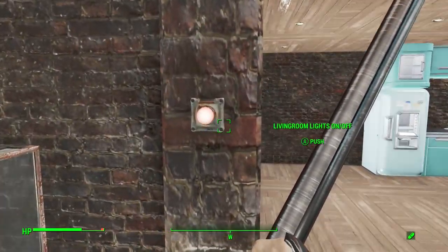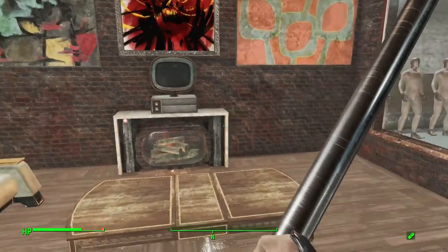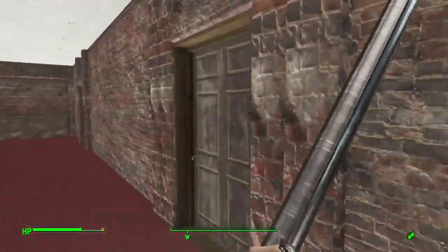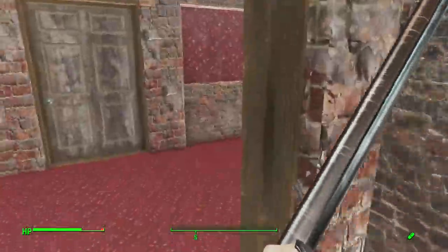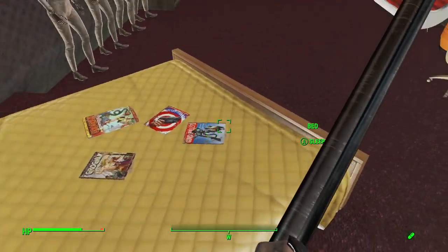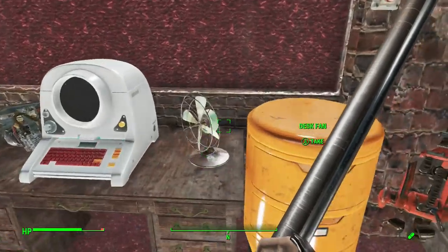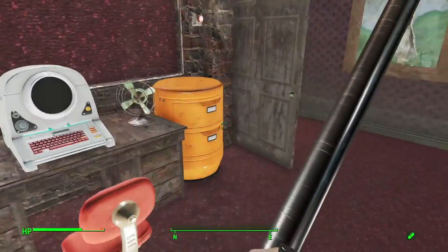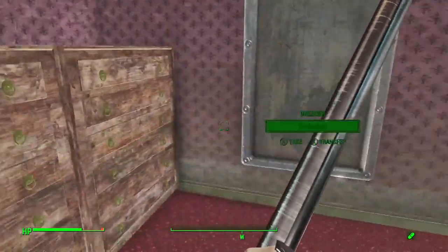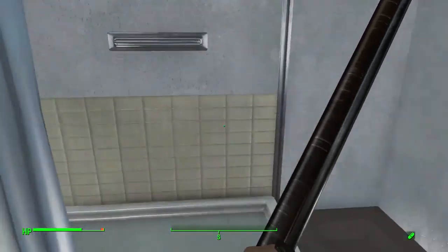Oh crap, what does this button do? Here we go. Let's check these rooms out. Okay, this is just the workshop room. Bedroom — look at all the magazines there. Can't pick them up. The Cryolator's in here — nice. Nice painting of a kitty. Some dressers in here. Where's my fish tank? A nice bathroom. What are you doing Ada — you being dumb again? Looks like an office.